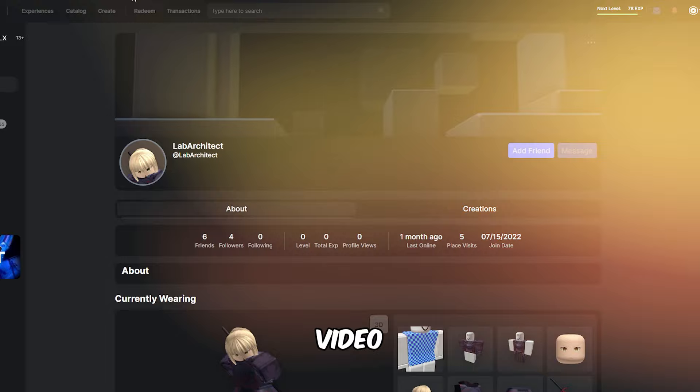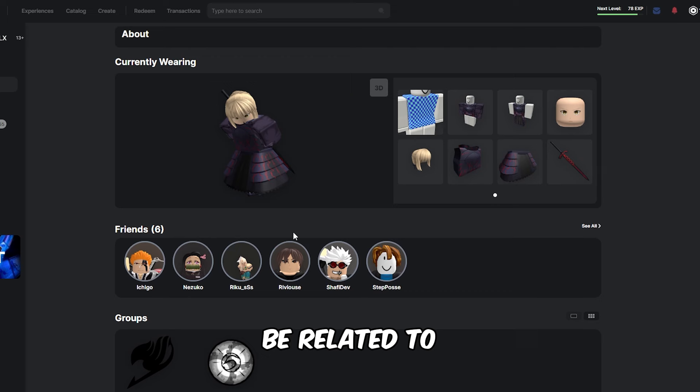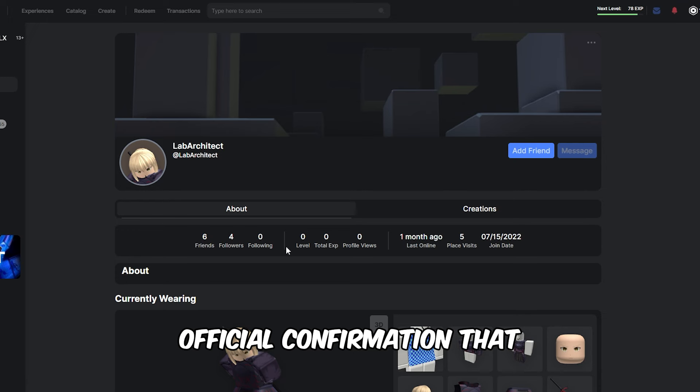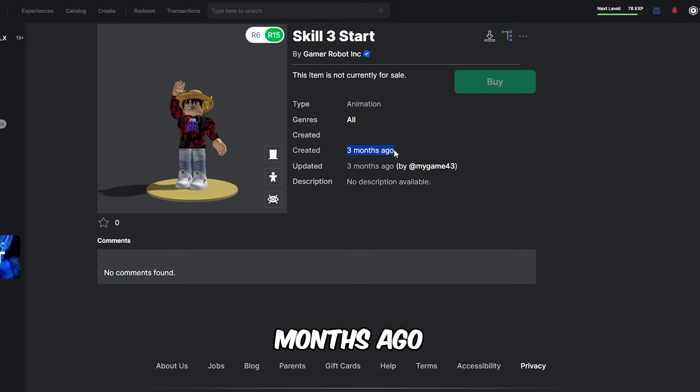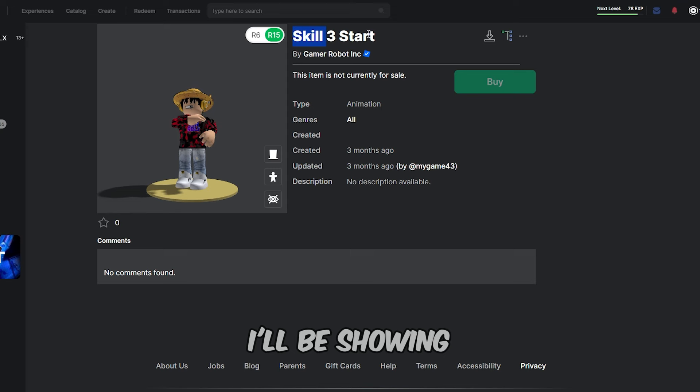First thing first — as you see right here, this account might be related to Shafi dev and it is literally in his friends list. There is no official confirmation that it might be his, but his last online was one month ago. Then we have the skill 3 start — it looks pretty cool, and it was created three months ago. They have been working on this fighting style for months.